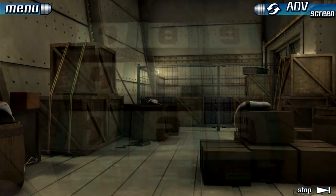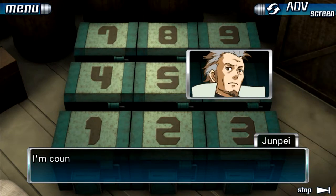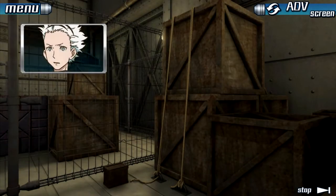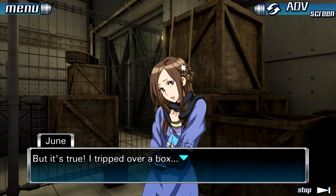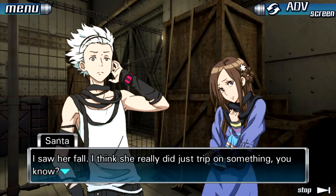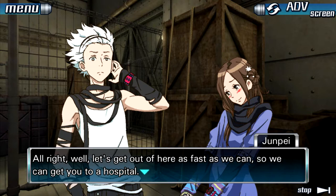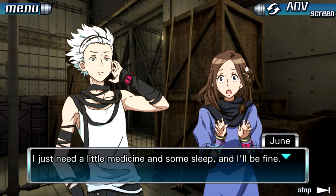Hey! June! Are you okay? I've got to go check on her — you finish the box thing, alright? Just put the cards in the boxes, I'm counting on you. June said she's fine and just tripped over a box. I saw her fall — I think she really did just trip on something. Still, to fall down like that, I think she's probably still a little messed up. Let's just get out of here as fast as we can so we can get her to a hospital.